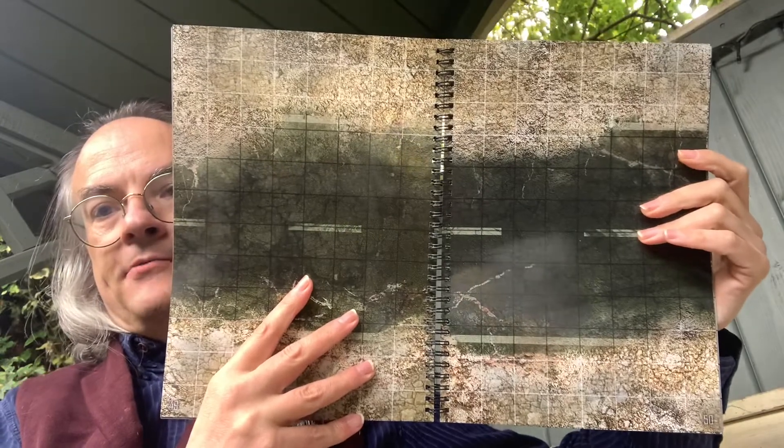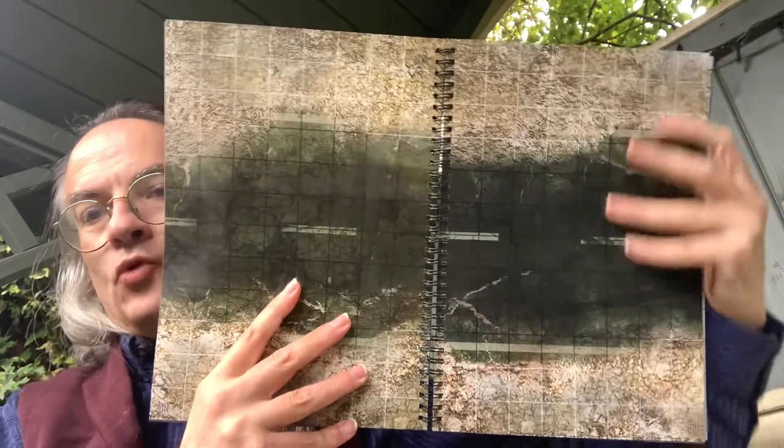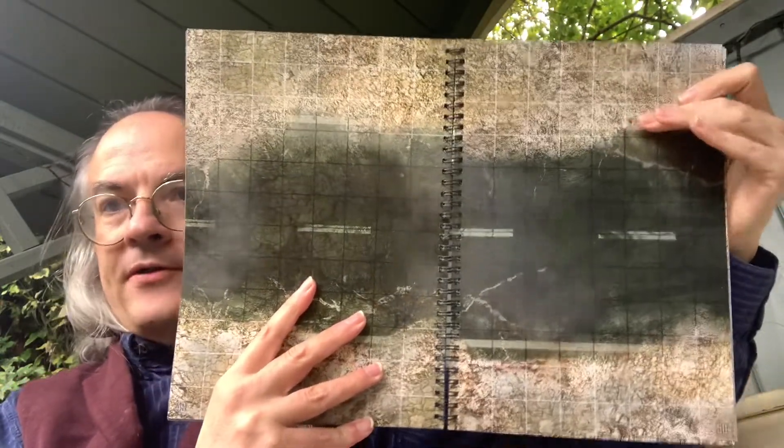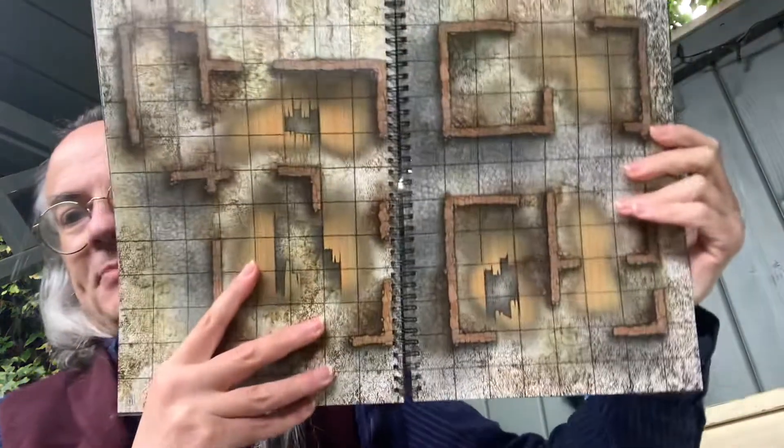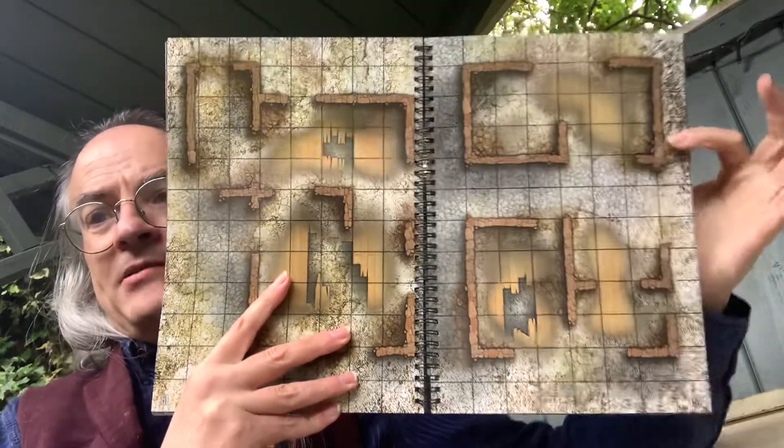And similarly again, wrecked roads, just worn down by time and whatever else the effects of the apocalypse were. And shattered buildings. So we've basically gone from street scenes to the collapse itself.